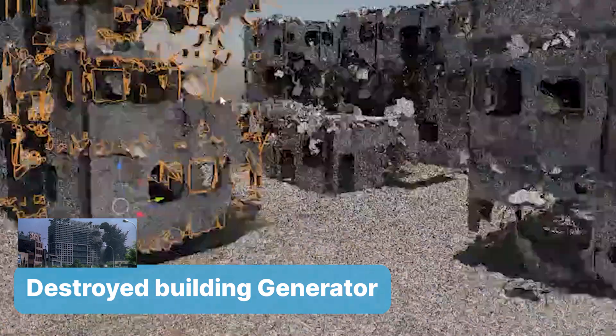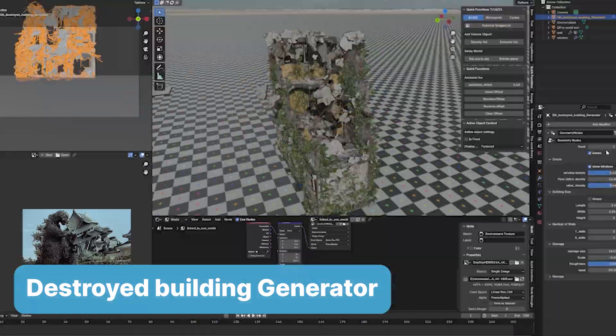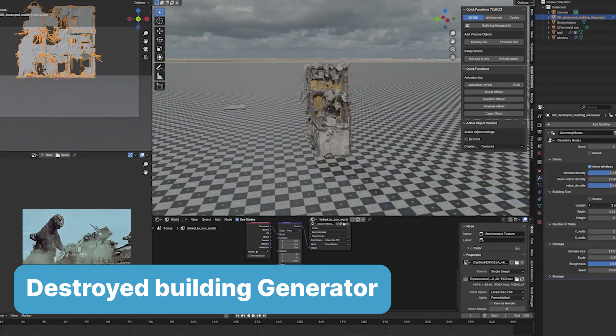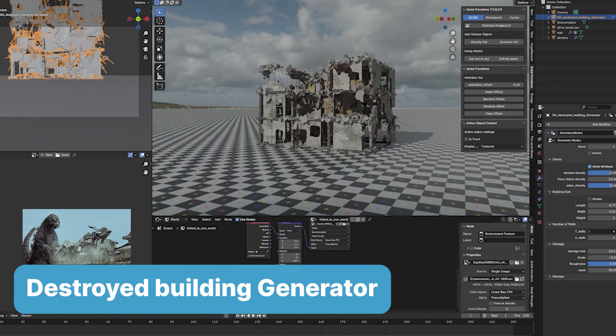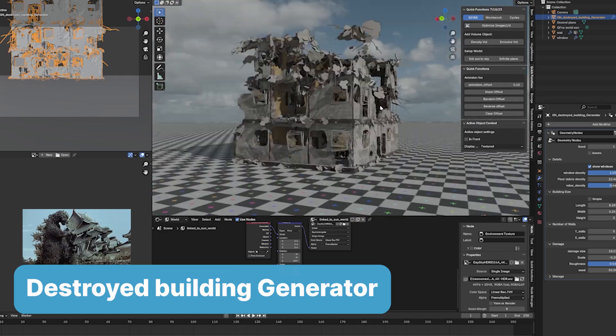And for those grander demolition plans, the Destroyed Building Generator turns your shiny towers into crumbling relics of a fictional apocalypse. It's oddly satisfying to see destruction take shape. Who knew devastation could be so fun?